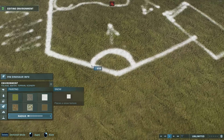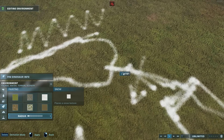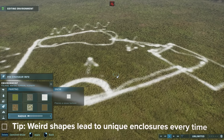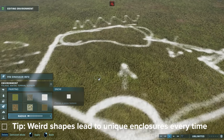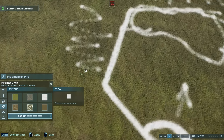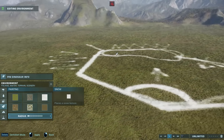So our shape ends up being very strange, but that's actually going to make it interesting. Every other habitat in a park will have its own unique weird shape, which eventually they'll all fit together like a jigsaw puzzle.